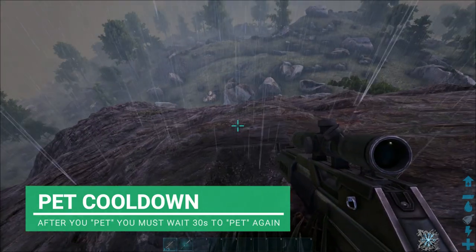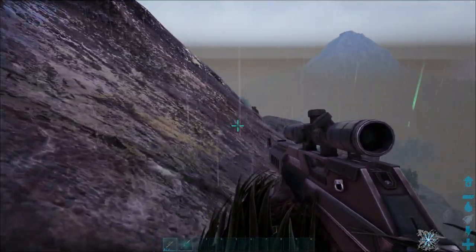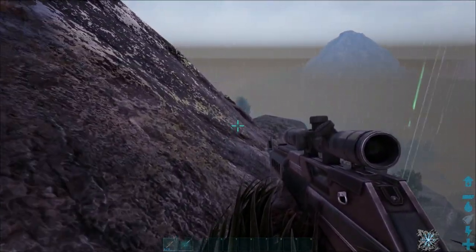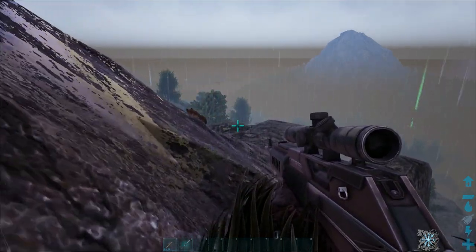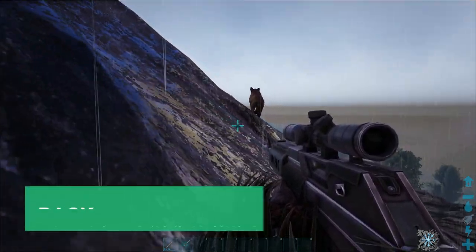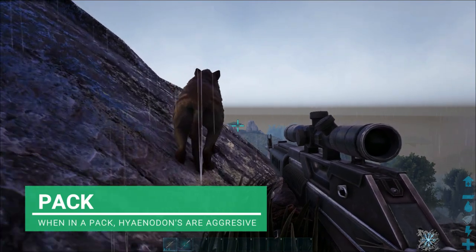Maybe a lower level one would have been a bit easier, but we're doing good. You just keep petting them and they'll run a bit ahead, then follow them again. When these are in packs they're more aggressive and will attack you, but if they're on their own they'll just run away from you.